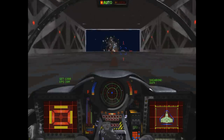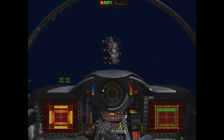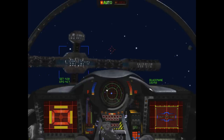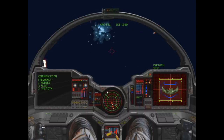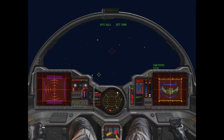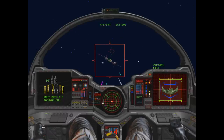Wing Commander 3 maintains the same complex formula of the previous games. It's a space combat simulator. There are many complex systems you have to switch to frequently, but this is much more simplified when compared to the previous games. Navigation and targeting is always active, but switching to communications, damage control, and weapon systems is still a frequent task.